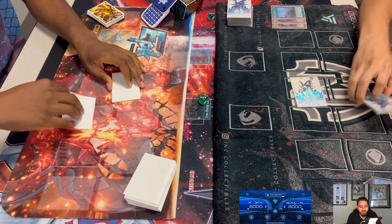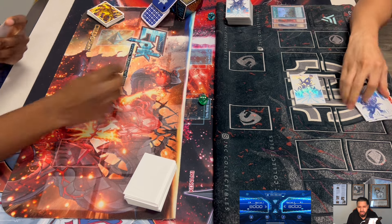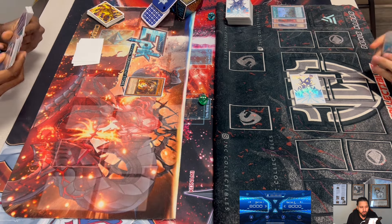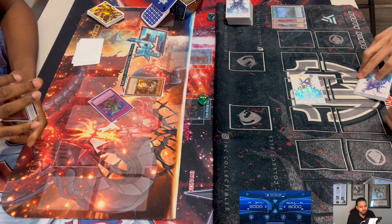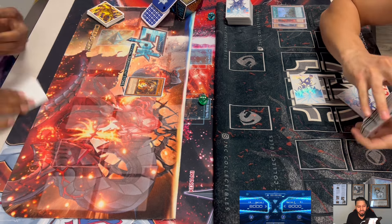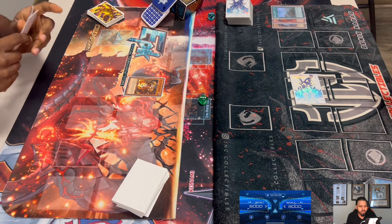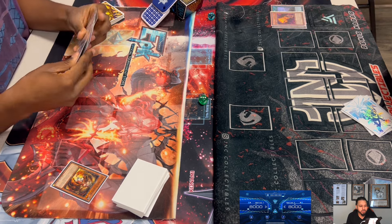I take a long time sometimes too — a lot of us just started playing HAT so it's understandable. It's not like we've been playing the format for years. We just decided to switch from Edison to HAT because we've been playing Edison for a year. It looks like Dennis goes Normal Summon — Murmaleo, which searches a Normal Hole trap card.